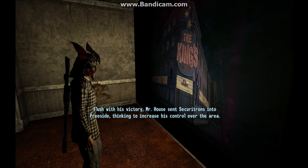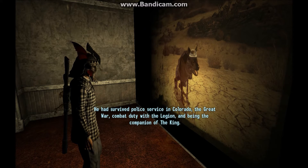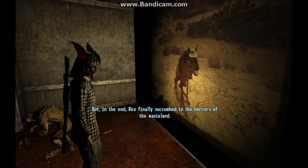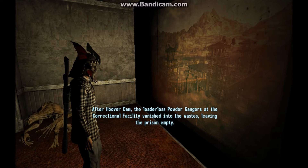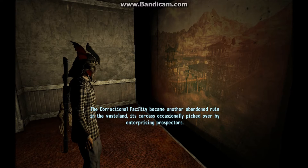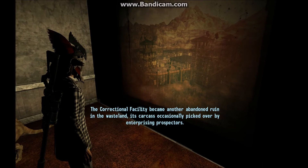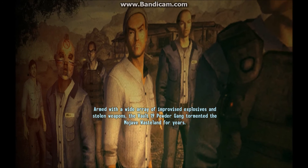Flush with his victory, Mr. House sent Securitrons into Freeside thinking to increase his control over the area. When fighting broke out, the Kings fought valiantly but were no match for the armored killing machines and were wiped out to the last man. Rex had survived police service in Colorado, the Great War, combat duty with the Legion, and being the companion of the King — but in the end, Rex finally succumbed to the horrors of the Wasteland. After Hoover Dam, the leaderless Powder Gangers at the correctional facility vanished into the waste, leaving the prison empty.